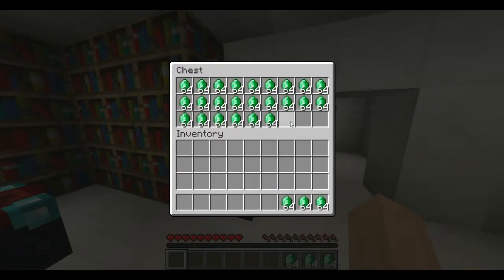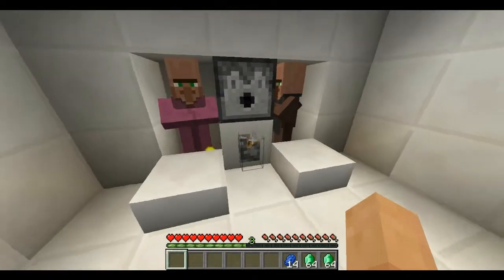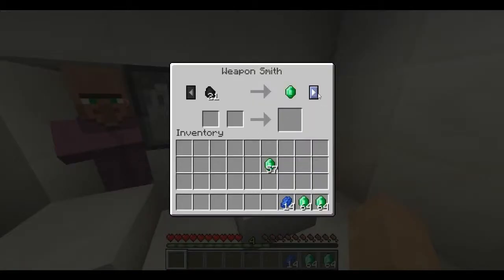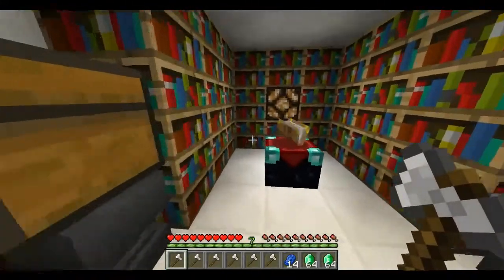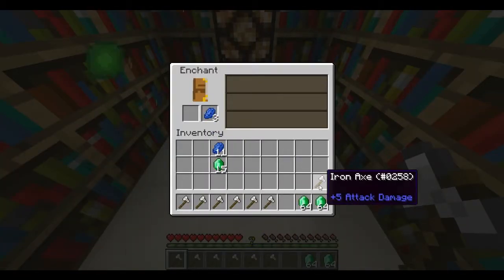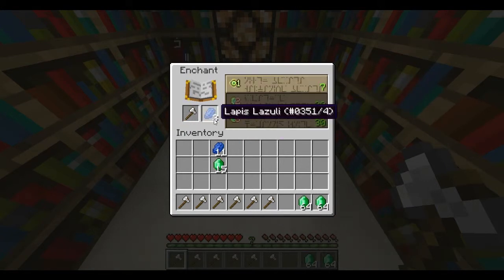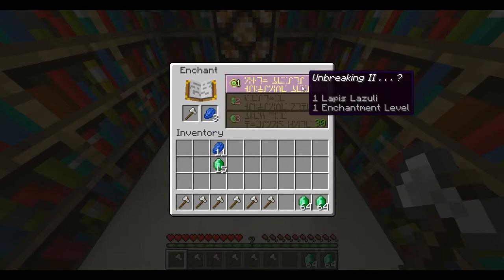Let's get some emeralds and look at some more trading. There's a Cleric — you can trade with them for emeralds. You can also trade for ender pearls. Lapis is now here and is going to be much more useful. You also get XP for trading. Coming over to the enchanting table, you can see there's a new slot — that's where you put the lapis in. Depending on how much lapis you put in, the more enchantments you get.